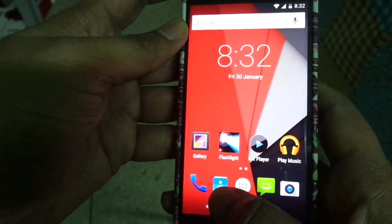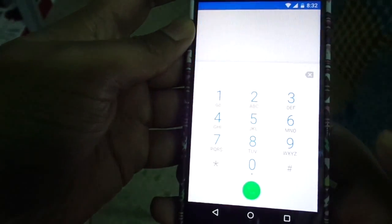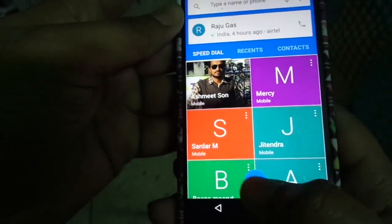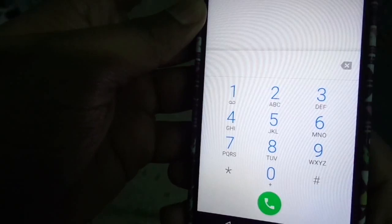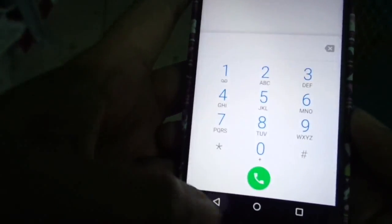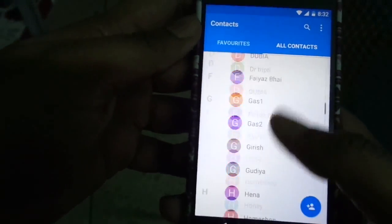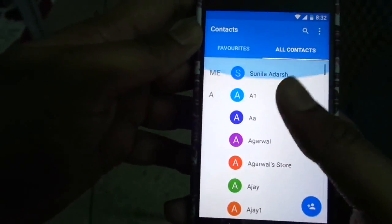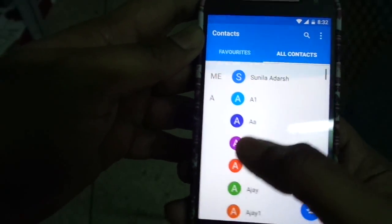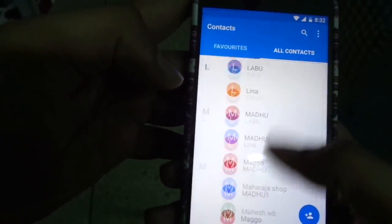First of all, the dialer has changed a little bit — you can see there is animation. There are some changes in the way it looks. The contacts have also changed a little bit; the icons have rounded up. And this thing feels like liquid when you're trying to pull things upward — that is very good.